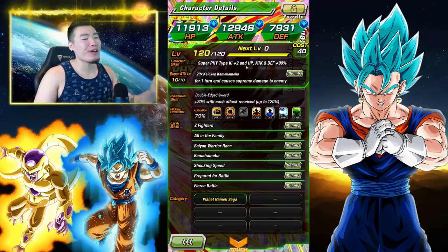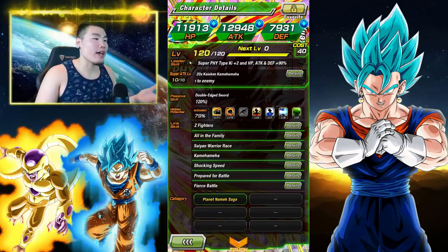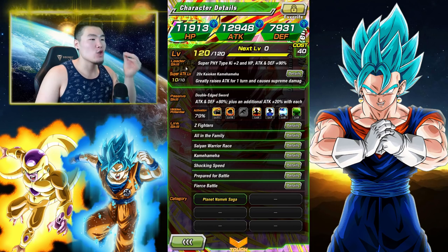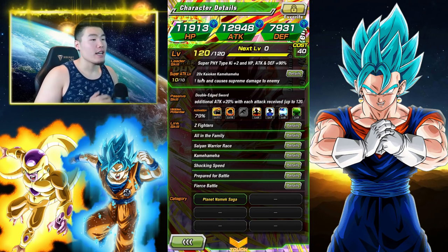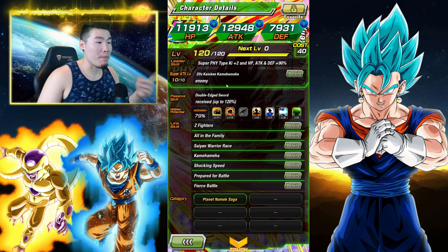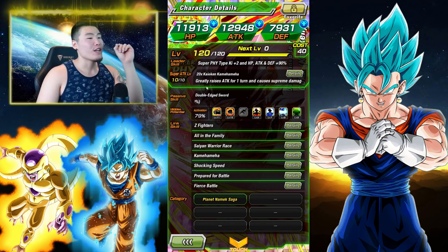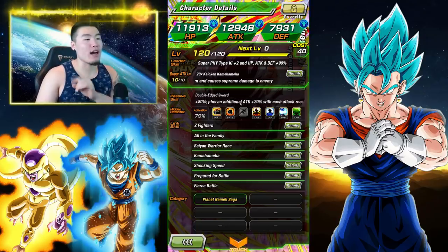Let's take a quick look at what he does. These are his stats — they're okay. His leader skill is super physical types, Ki +2, HP attack and defense plus 90%. His super attack is 20 times Kaioken Kamehameha — wait for it to come back in a second. It greatly raises attack for one turn, which is a 50% attack increase, and causes supreme damage to the enemy.